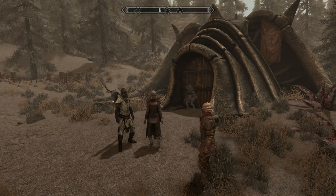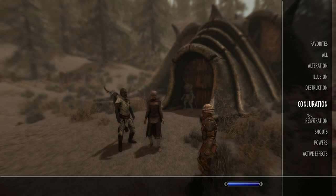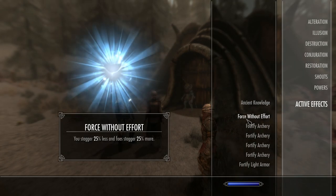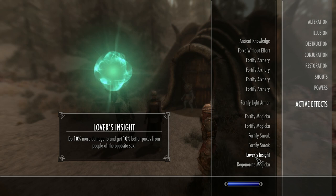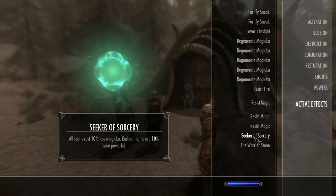Let's take a quick look and see if everything's working as intended. Go down to active effects - and there you go: Lover's Insight, do 10% more damage and get 10% better prices from people of the opposite sex. Job done! Hope you enjoyed this video, hope you found it useful - this was a really easy one.